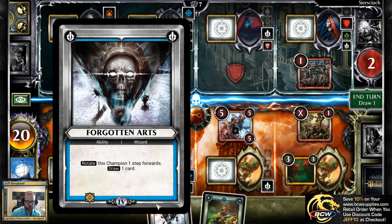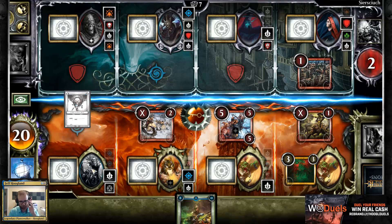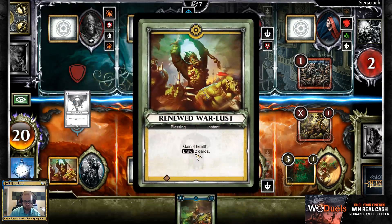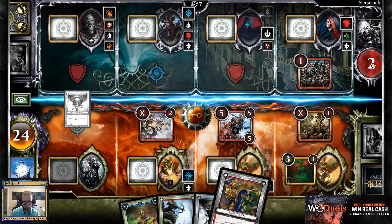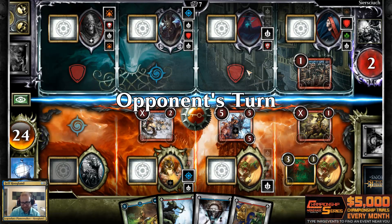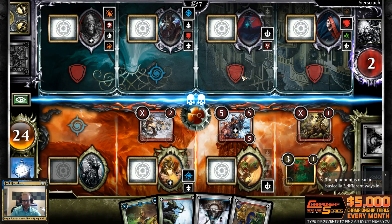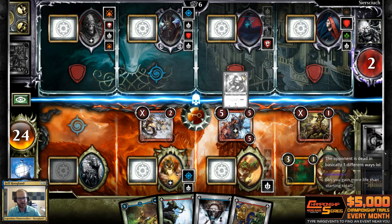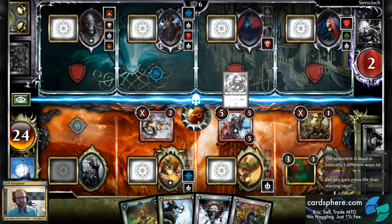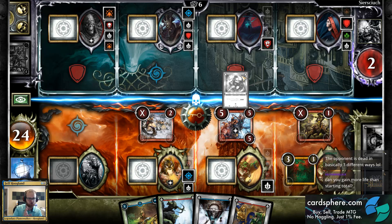Forgotten Arts is an unaligned card, so it was in our Order deck as well. I can play this here — the ability completes the third quest, and this card rotates it past the fourth, completing the Blessing, which gains us four life and draws us two cards. My opponent is at two, so they're probably dead. If you end up with a lot of cards in your hand in this game, that generally means you're not super efficient with your plays. If you're being efficient, your hand size stays somewhere between two and four cards.